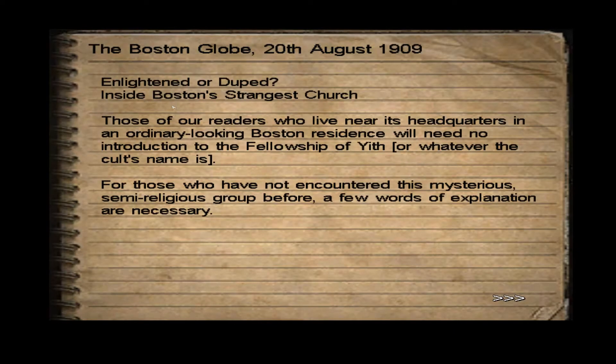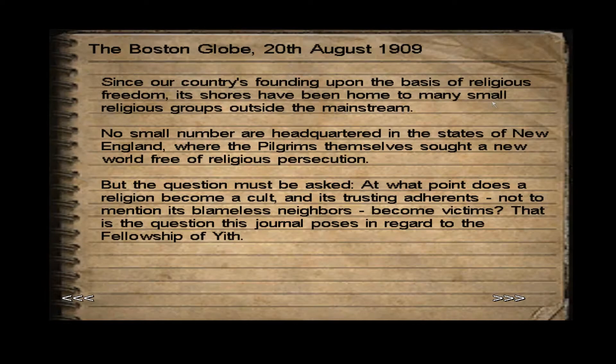Podium sermon — we already read that. The Boston Globe. August 20th, 1909. Enlightened or duped inside Boston's strangest church. Those of your readers who live near its headquarters in the ordinary-looking Boston residence will need no introduction to the Fellowship of Yith — or whatever the cult's name is. For those who have not encountered this mysterious semi-religious group before, a few words of explanation are necessary. Since our country's founding upon the basis of religious freedom, its shores have been home to many small religious groups outside the mainstream. No small number are headquartered in the states of New England, where the pilgrims themselves sought a new world free of religious persecution. But the question must be asked: at what point does a religion become a cult, and its trusting adherents — not to mention its blameless neighbors — become victims? That is the question this journal poses in regards to the Fellowship of Yith.